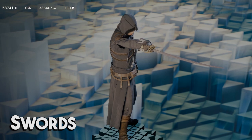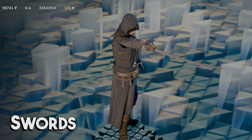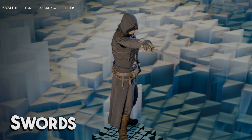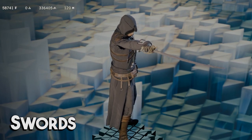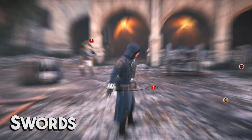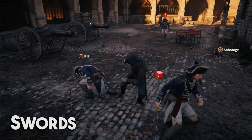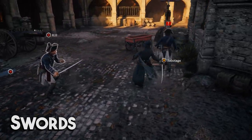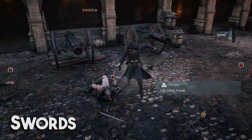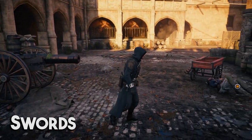Swords are probably the most basic weapon type — Arno starts out with one as his main weapon, and the game teaches you its basic combat controls using a sword. Swords are fast; that's probably their greatest advantage over anything else. Animations take the least time out of any other weapon type, and since damage isn't connected to weight class in this game, having a really fast one-handed sword with high damage pretty much means swords are the best weapon type in the game. That doesn't mean you can't have fun with others, of course.